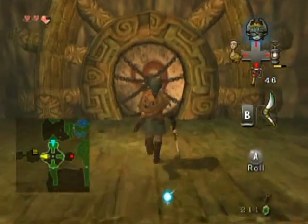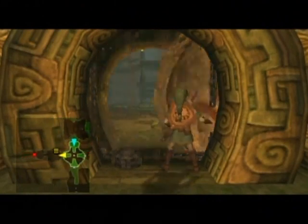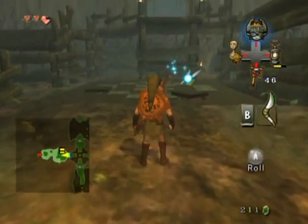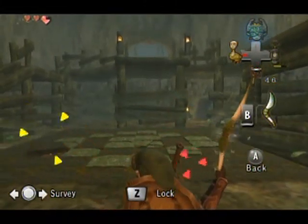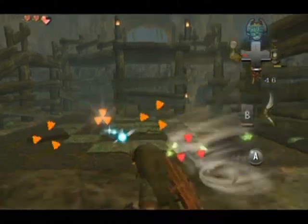Hello everyone and welcome back to the walkthrough. Let's go through the locked door and get the chest and a monkey in this room. Hopefully we've got more of these critters — they are going to get in your way, so you probably should sweep up a lot of the floor tiles.